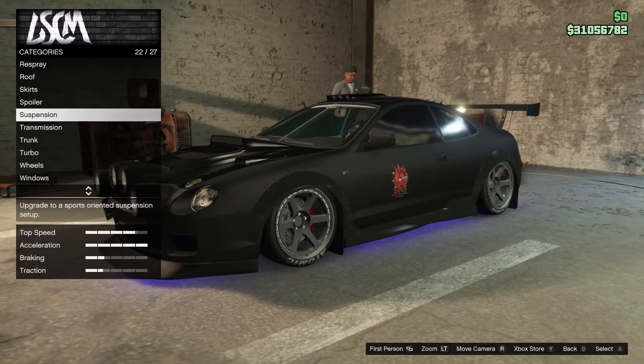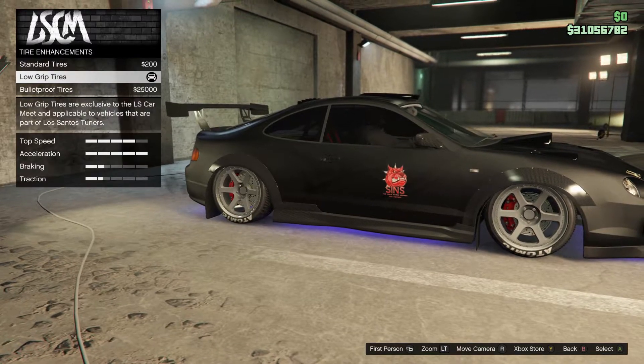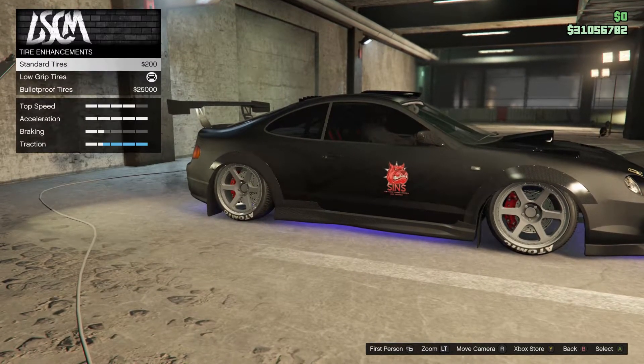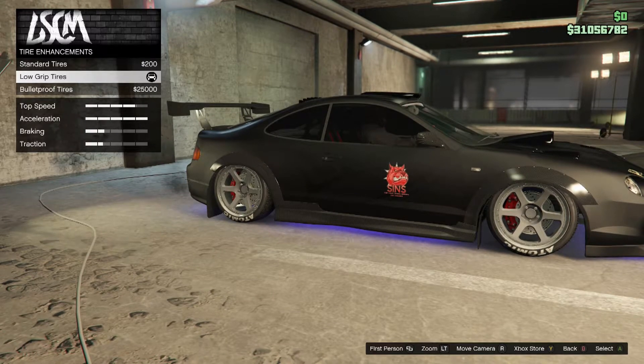After you've got that, go down to the wheel section, then down to tires and then tire enhancements. Once you've clicked into this you'll see standard tires, low grip tires, and finally the bulletproof tires. We're going to be selecting the low grip tires.